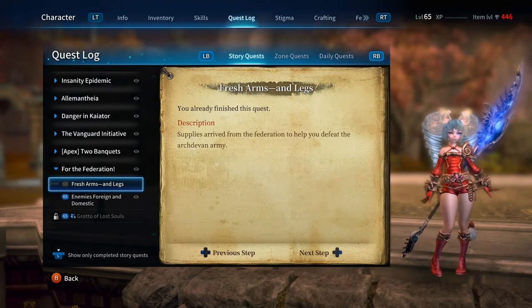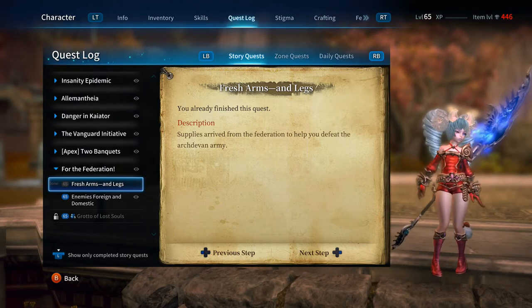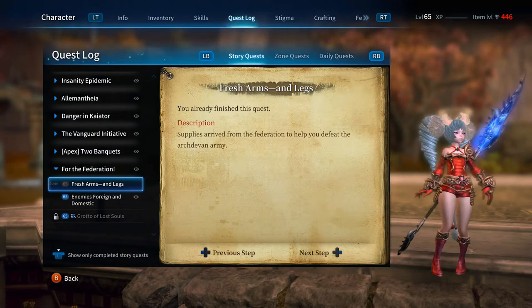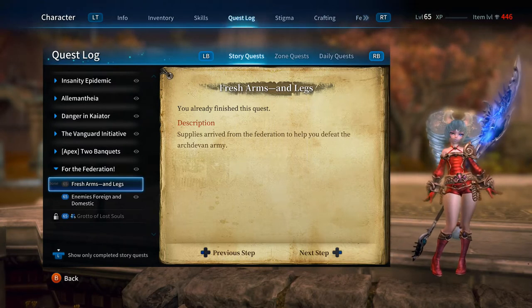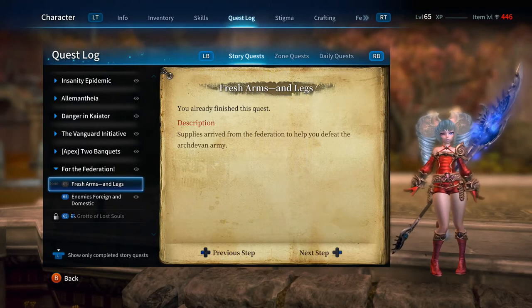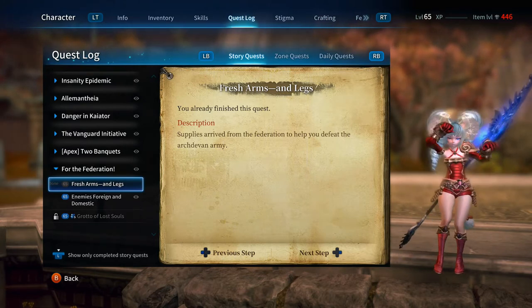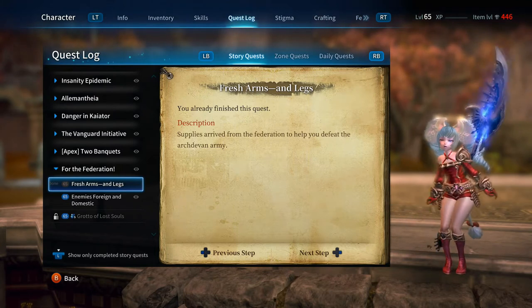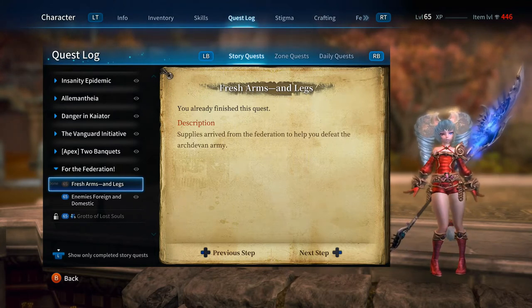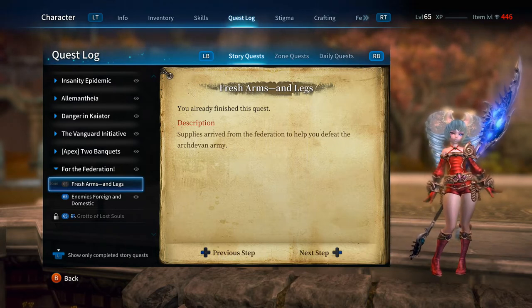I personally recommend as soon as you hit level 65, look in your quests for the Federation — Fresh Arms and Legs — and go get your gear, because you'll be a lot better off than with the leveling gear you're currently wearing. If you're in the middle of a quest, finish it up, but as soon as you're done, go get your gear, because things will be a lot easier.